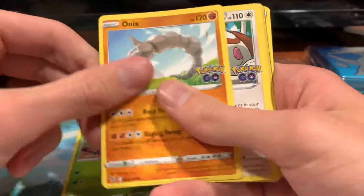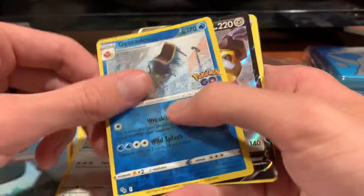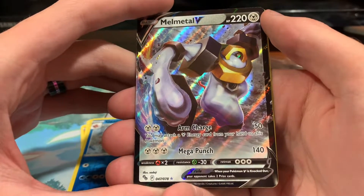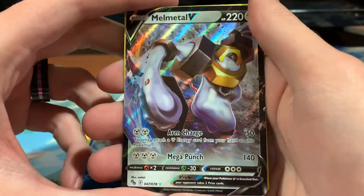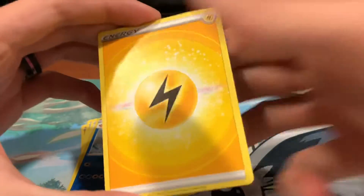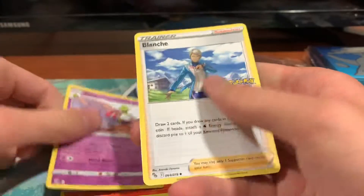Final pack: Bulbasaur, Onyx, Bibbarrel, Slowpoke, Bidoof, Reverse Holo Gyarados, and there's a Melmetal V — pretty cool. Arm Charge for two Steel Energy lets you attach an Energy card from your hand to this Pokemon, basically prepping for Mega Punch next turn. Mega Punch does 140 for three Steel. It's beefy enough to do some damage and sets you up for success. Remaining cards: Electric Energy, Camerupt, Xatu, and Blanche.